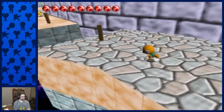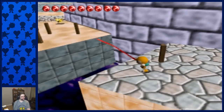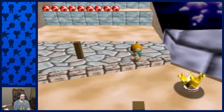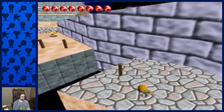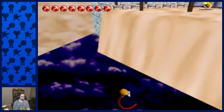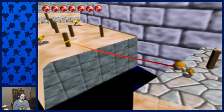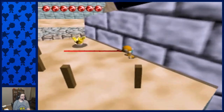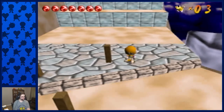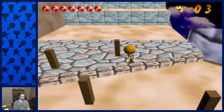Coming up here, I was messing around while doing some re-records and I literally just found a faster strat for this. You can do a curved tongue here and it'll get you over to this section faster. You have to be careful not to do a straight tongue, because if you do, you'll hit the crown and fall into the oblivion. Previously the faster strat was to come in and then go over here and spin around, so both of them are pretty similar in terms of time, but I thought I'd point out the new one I just found.